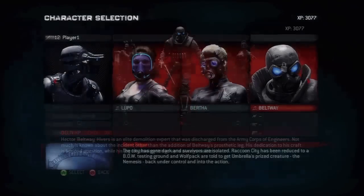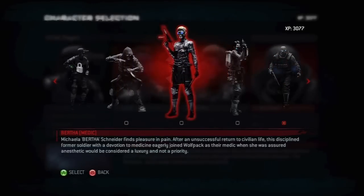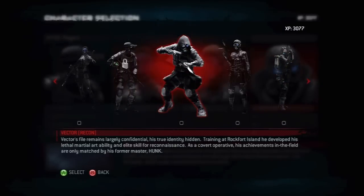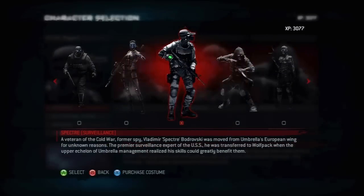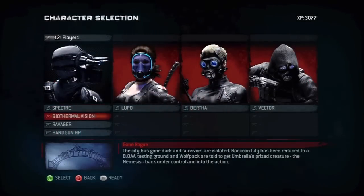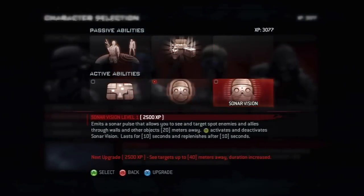And then this is the medic. I use her just in the hopes that she uses a first aid spray. This dude is close range — I'm not a big fan of using him. So I've been going with Vector, and I use Spectre who is surveillance — he's kind of all around. I've unlocked some abilities, just different things.